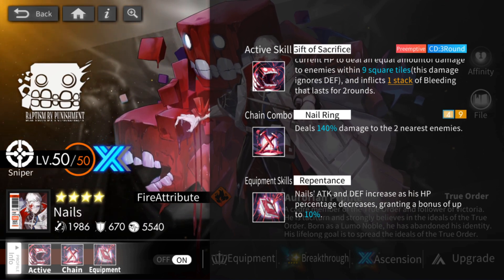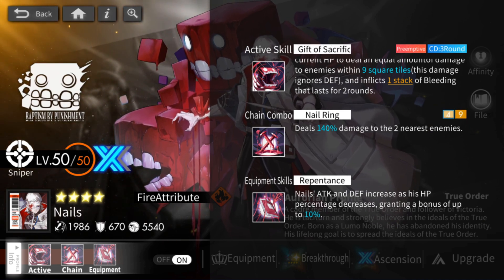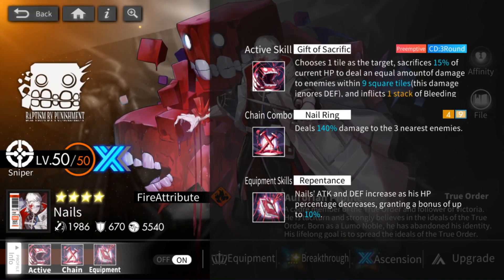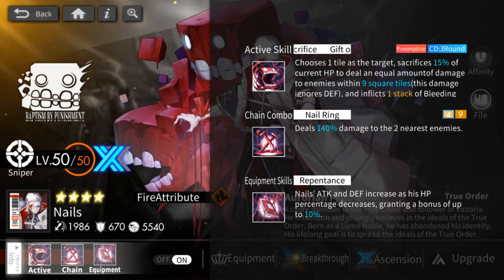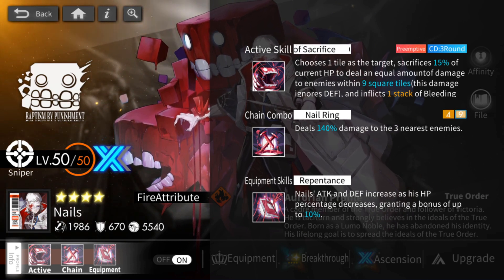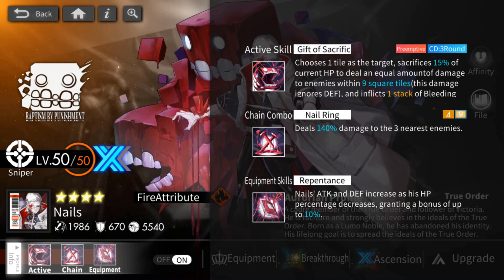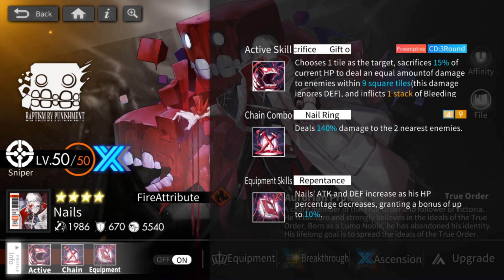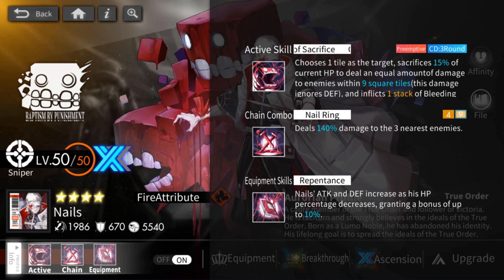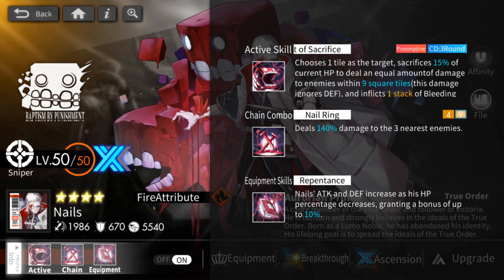25% increased attack — because of how damage gets calculated in this game — is actually a lot of increase. For his active skill, there are a couple things to note. First, he sacrifices 15% of your total current HP — not just Nails' HP, it accounts for everyone's HP put together. And even though it says it deals damage within 9 square tiles, this does not deal tile damage — it deals single damage on medium or large size bosses, so this is not a detonator ability.